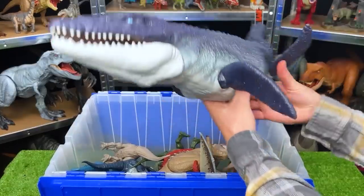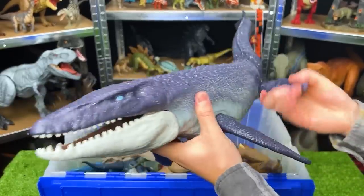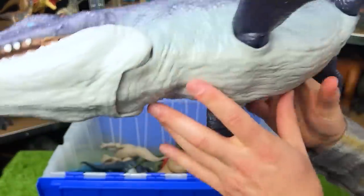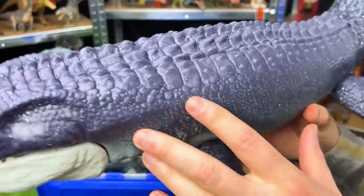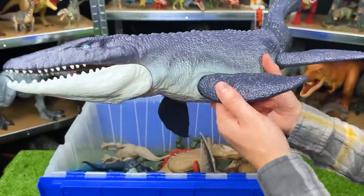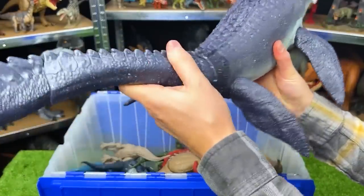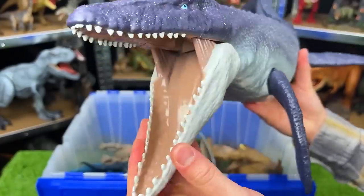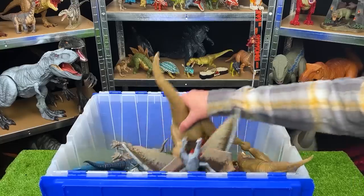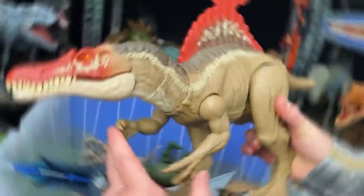Back here is a huge water dinosaur that I'm sure you recognize from the first Jurassic World movie — this is the Mosasaurus. This figure is ginormous — it's got a dark blue body on the top and then a white underbelly, and all over its body you can actually see these white specks of detailing. There are a few things that you can move on this figure — you can move the fins around, you can swivel the tail back and forth, and you can open and close the jaw, which is a pretty big jaw — probably fit a few small dinosaurs in there.